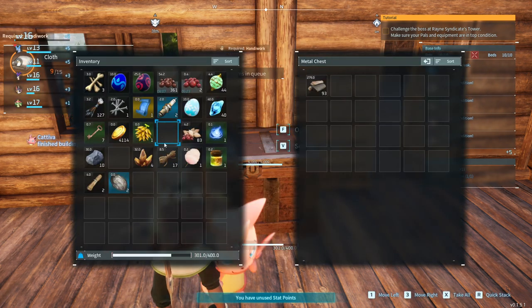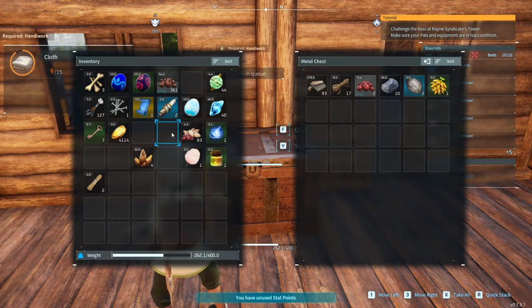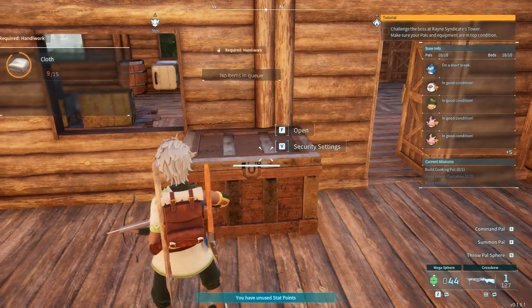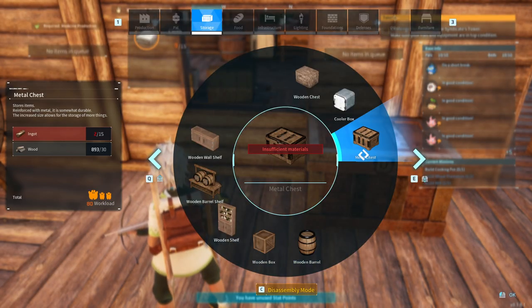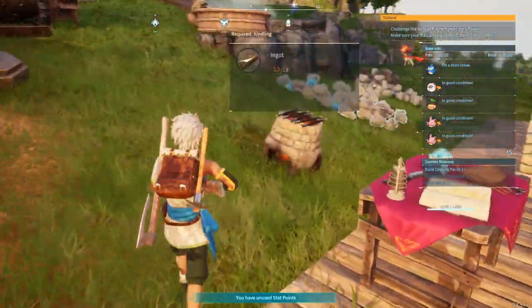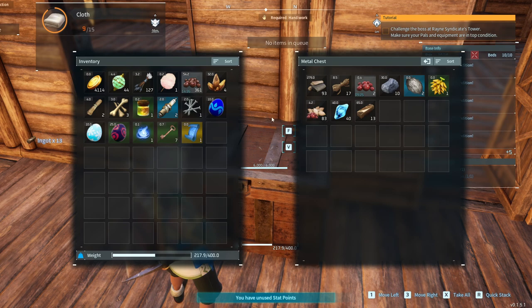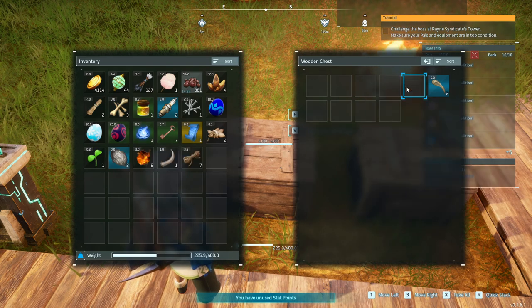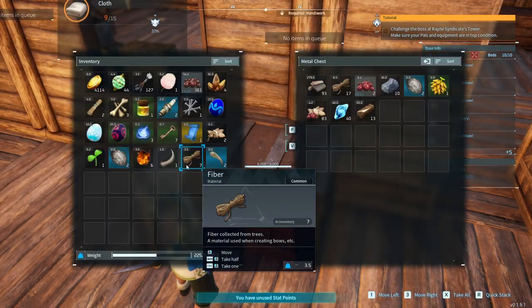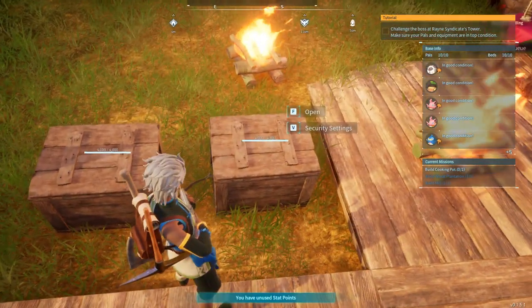With that done I can throw the wood in there, throw the red berries in there, throw the stone in there - throw that in there, that in there, that in there. I think we're good. We're gonna have to build another one for that. Oh, I don't have enough ingots. Yeah, you get so much more space which is nice. Glad to get rid of these boxes.